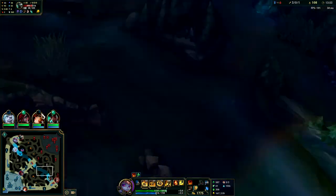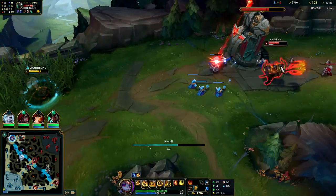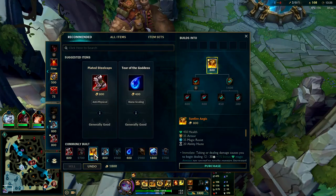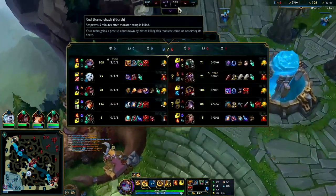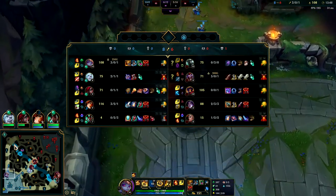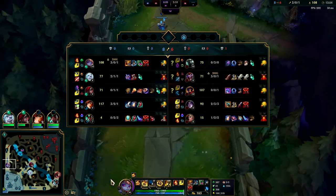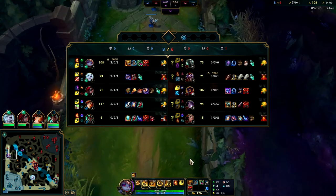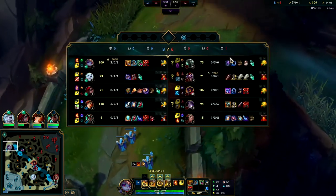I'm just going to reset — sitting on a lot of gold that's getting wasted. We could slowly keep poking him down, but the mana and health we're missing makes this riskier. Going to back and get Sunfire. Against their team I'm actually feeling Merc Treads — I think Merc Treads is really good versus triple magic damage with Swain, Mordekaiser, and Shaco. The Merc Treads will be nice against Swain's snare and Victor's slow, though I don't think it actually helps against Mordekaiser's R.